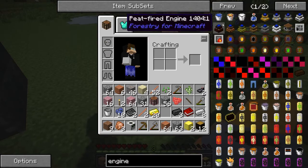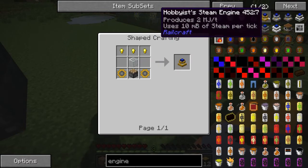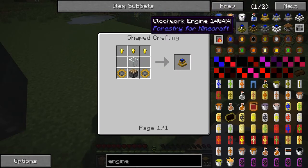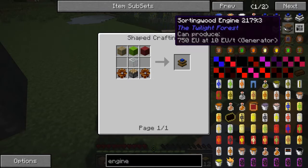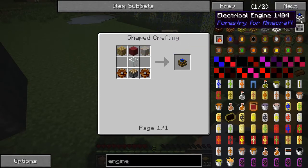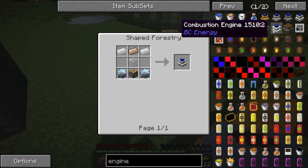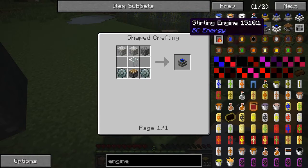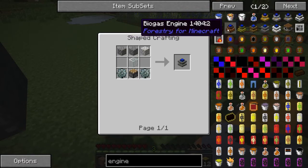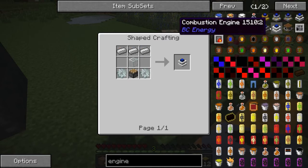What you're holding is a build craft item, so we need build craft power. A combustion engine, a sterling engine, a redstone engine — those will work. We should make a sterling engine; that's the easiest. We need glass, cobblestone, stone gears, and a piston.